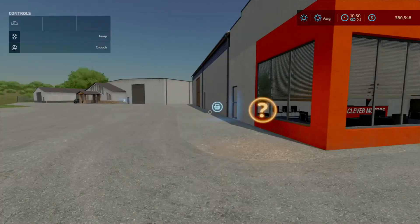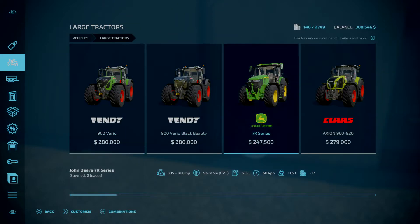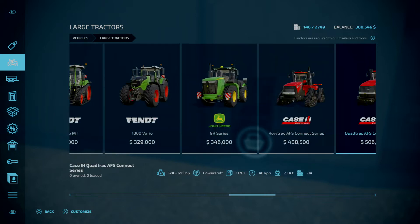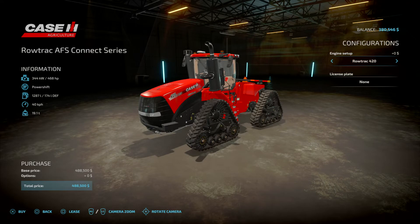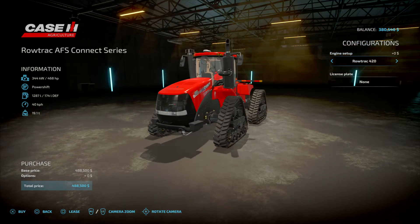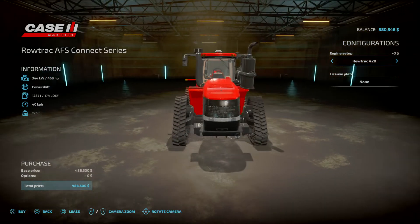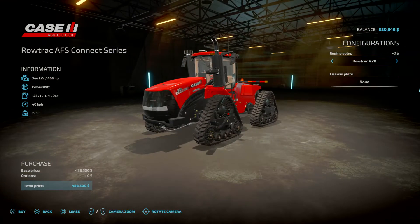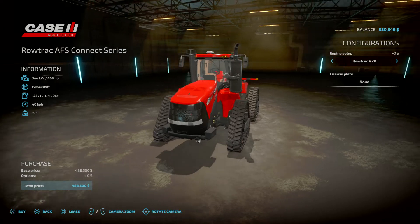Hello, I'm Thomas and in this video I'm going to customize the Case IH Rowtrack. It is in the base game but you need to update your game so this Case tractor shows in the store. The Rowtrack is very tiny and has tracks on it, and the only thing you can change is the engine power.